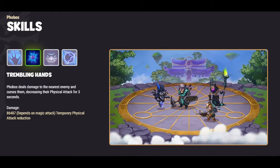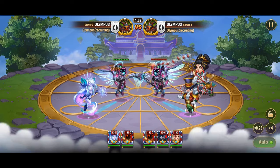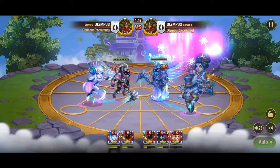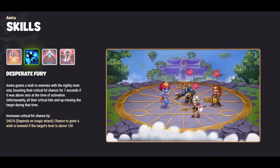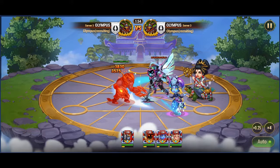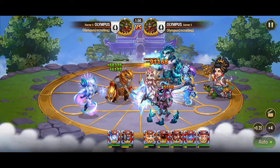Against Phobos's menacing skill, Trembling Hands, Polaris once again demonstrates her tactical prowess. By strategically decreasing the chance to apply the curse while her Northern Lights illuminates the battlefield, Polaris diminishes Phobos's effectiveness in reducing enemy physical attack. Polaris also adeptly counters Amira's Desperate Fury, a skill designed to boost critical hit chance for enemies with the agility main stat. By strategically diminishing the chance for Amira to grant this wish, Polaris ensures that critical hits end up missing their target, significantly undermining Amira's offensive capabilities.